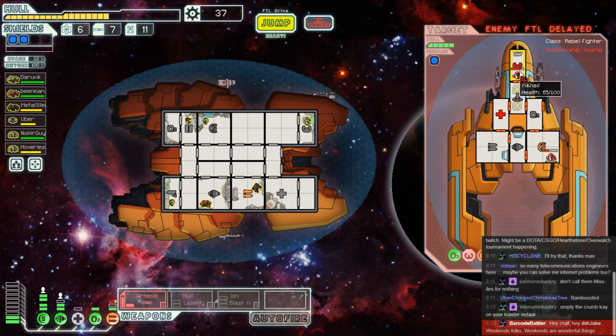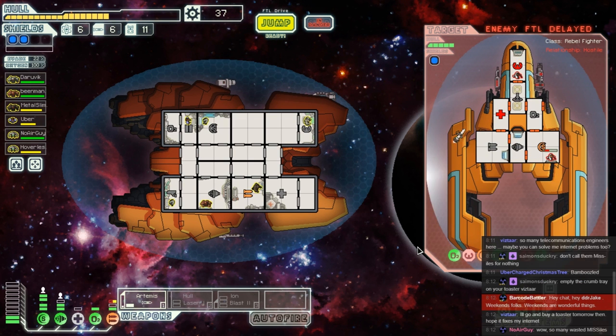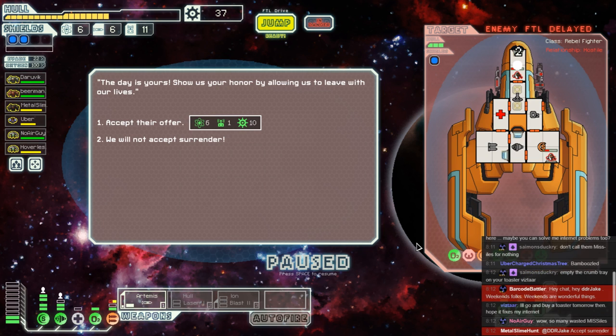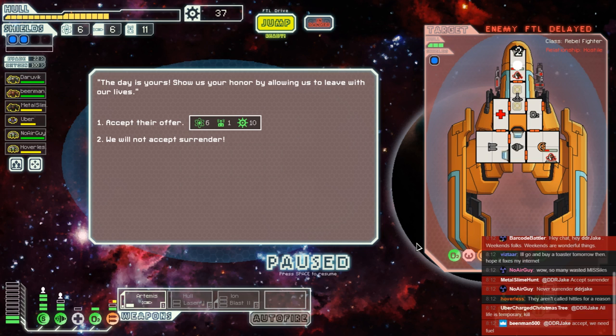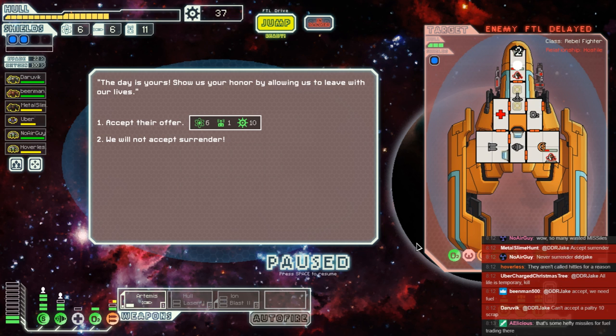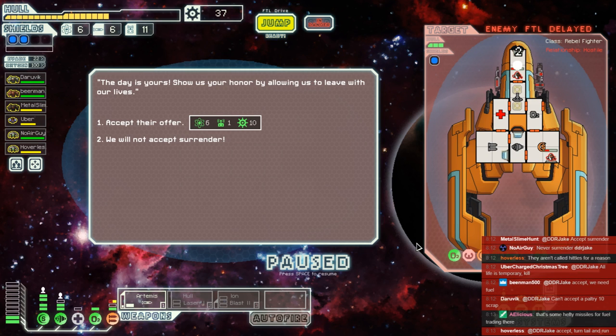No more dodging — in fact they get to enjoy a whole heap of fire right now. We need to give much the same to their shields so we can start crushing them elsewhere. There's no guarantee we'll get more fire — let's just enjoy that they cannot dodge, and remove a bit of their shields so the hull laser can do its thing. They're going to try to escape — we can't have that. Are we going to accept their offer of minuscule scrap but six fuel, or simply not accept surrender?